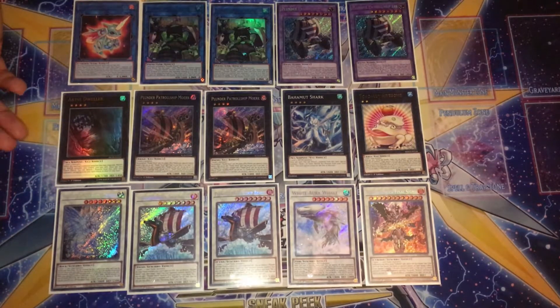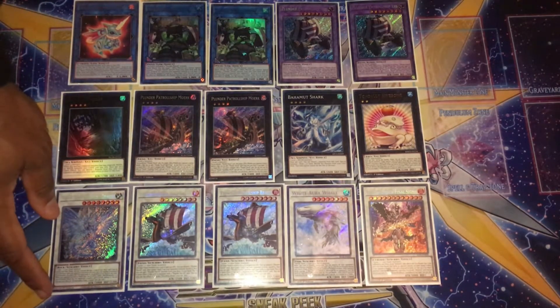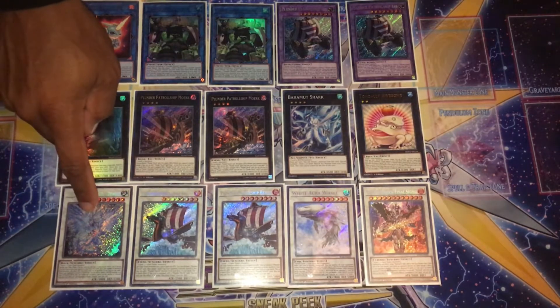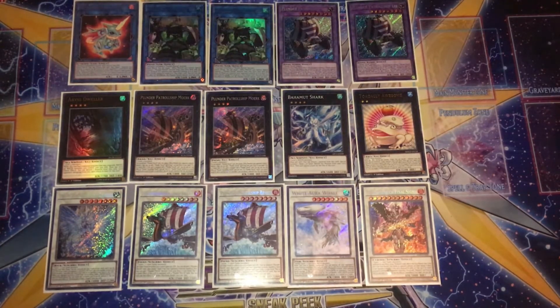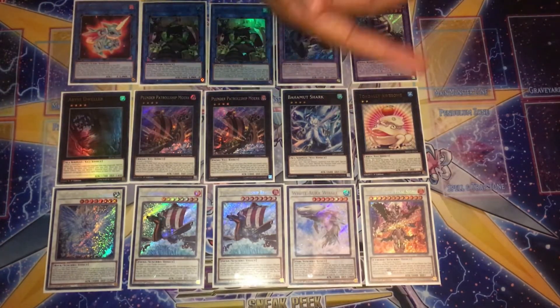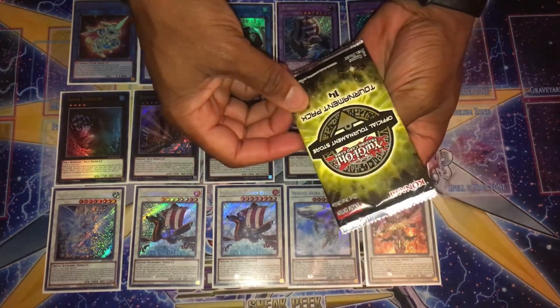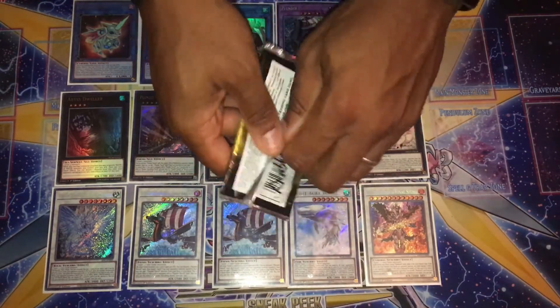This deck is by no means the finished article — we're still getting more support and the correct attributes aren't always available. Against Zoo Outlich, for example, I couldn't go into any extra deck monsters because they had all EARTHs on field. I ended up just summoning Black Beard and hoping to draw hand traps. Dragite is definitely something you want to establish early — he just negated every critical play my Shaddoll opponent wanted to make. White Aura Whale and Geomath Mech Final Sigma remain the two problematic spots in the extra deck.